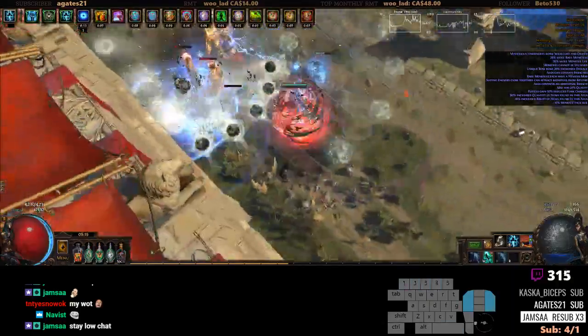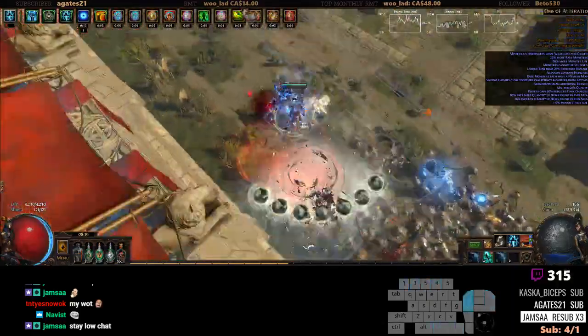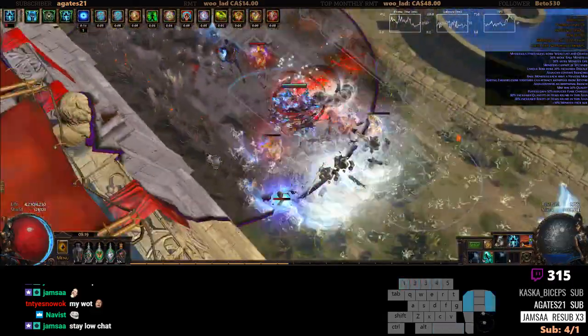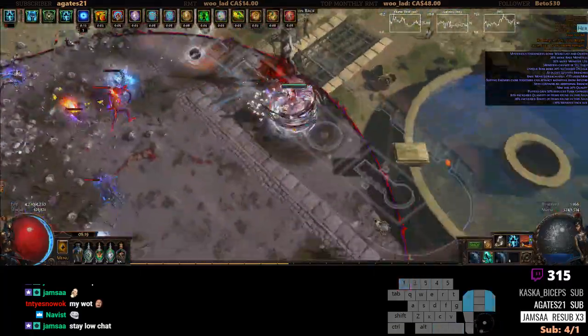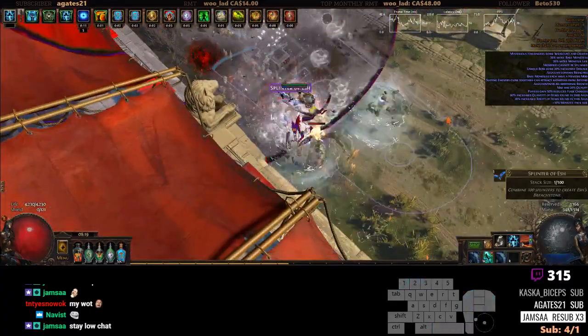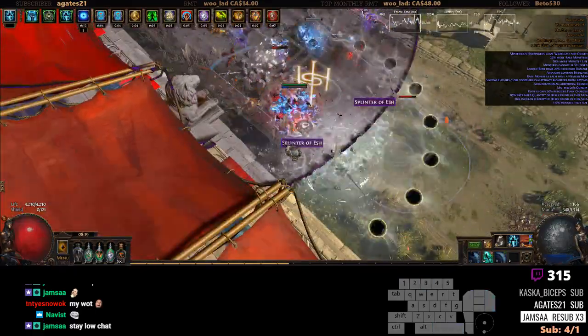Before, I had glacier cascade on one of my offense slots, but I think I'm comfortable enough to drop glacier cascade now. Glacier cascade is really good for single target, but without hatred and without full conversion, I feel like it's not worth the damage trade-off. So I went for double frostbolt and double freezing pulse.